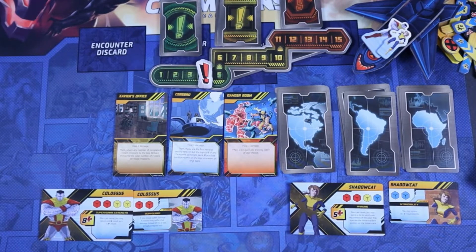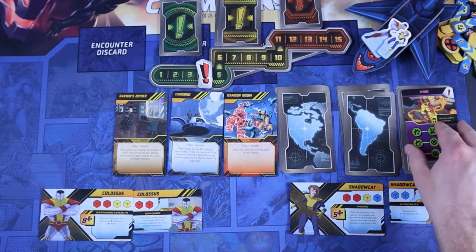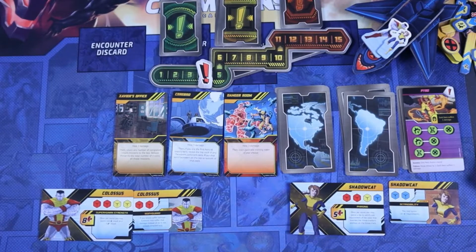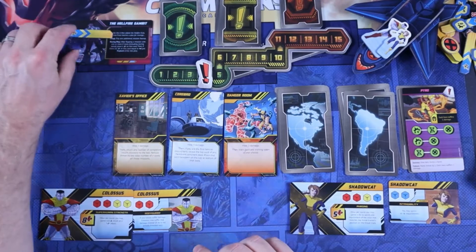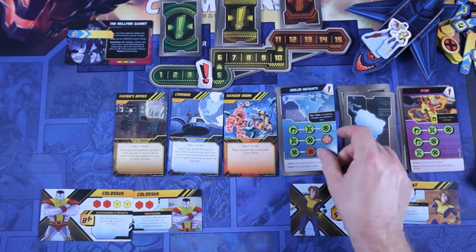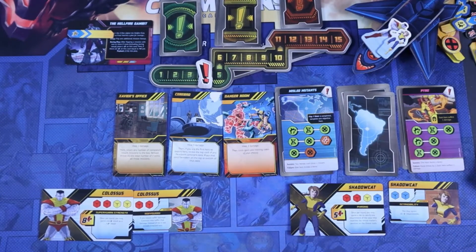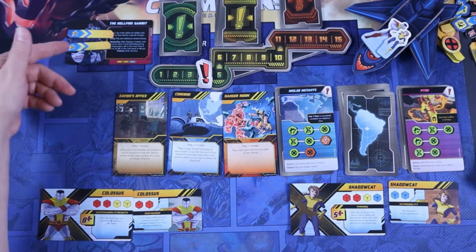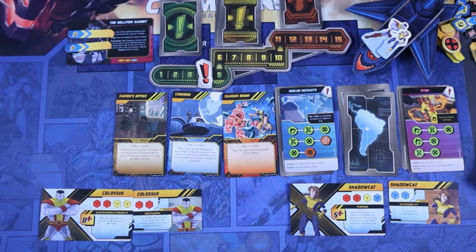Let's go ahead and flip up the two missions. First, Africa — and we have one crisis icon. So we'll put one success token on the Hellfire Gambit. And then Misled Mutants — so that's set up. We've got the number of players is two, and I got two success tokens on here.